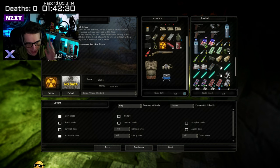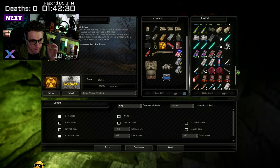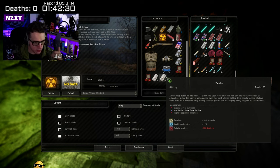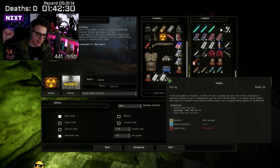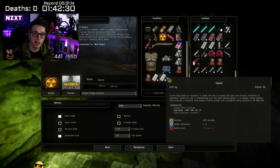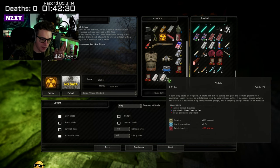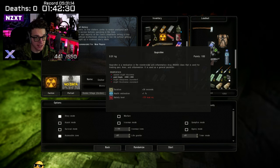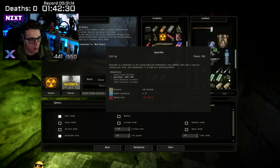I'd definitely recommend picking up at least one or two anti-radiation drugs. From there, get a couple of med kits and yadulin. Yadulin is a post-heal drug — the way the health system works in GAMMA is when you get injured, your body parts go red. When you use first aid they go yellow, and to heal that yellow back to white you need post-heals. Yadulin will post-heal your head, thorax, arms, and legs, but it's not as effective as ibuprofen.